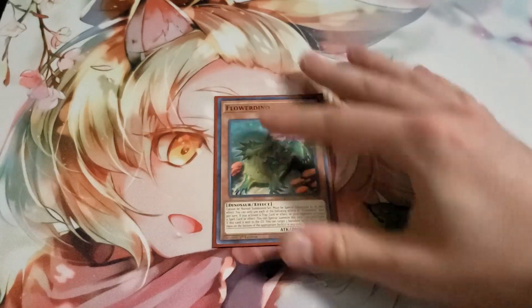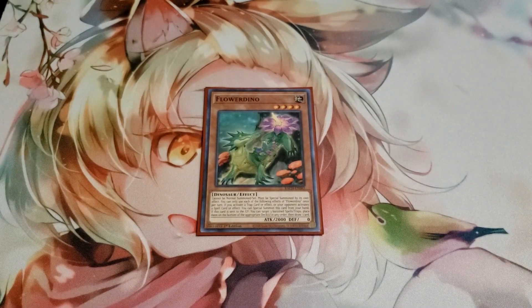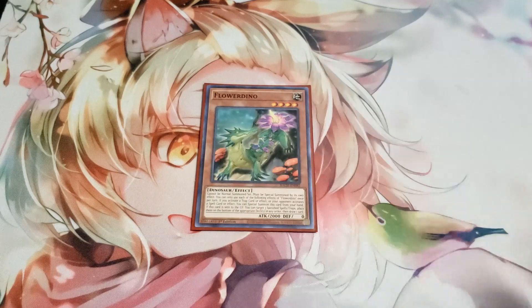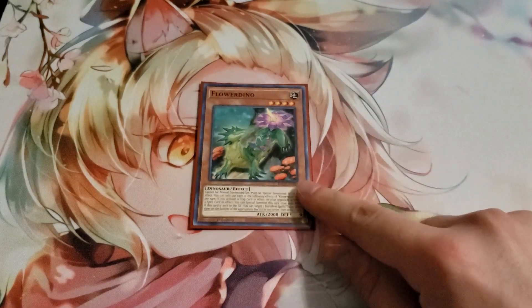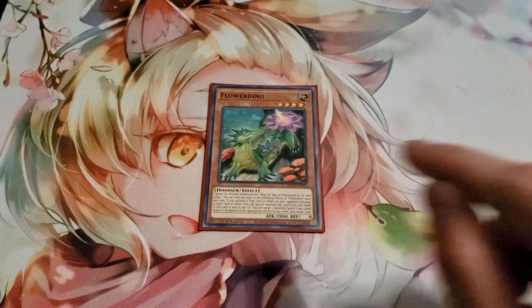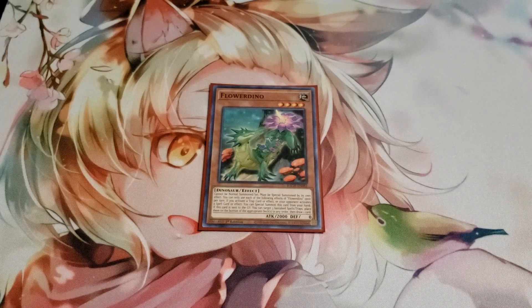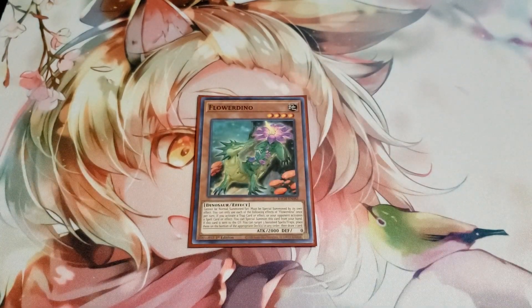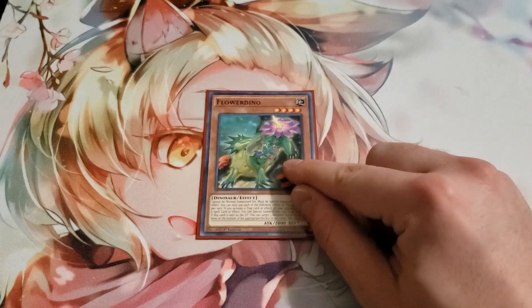I was trying a little tech today — one Flower Dino. This card is a TCG exclusive from Battle of Chaos and was definitely designed for the Dinomorphia deck. If your opponent activates a spell or you activate a trap, you can special summon it from your hand — and that's the only way to summon it. When it's sent to the graveyard, you can target three banished spell or trap cards, put them on the bottom of the deck in any order, and draw a card. It's also searchable off Fossil Dig and acts as an extender for rank fours or just a 2,000 attack body.